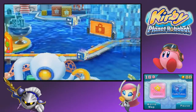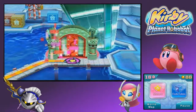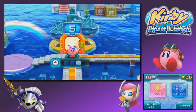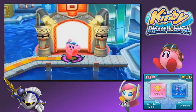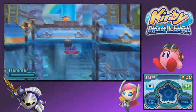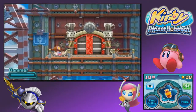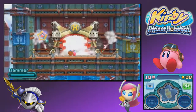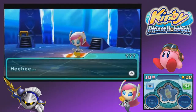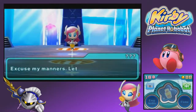Okay, open sesame. Yep, we got past the firewall. Here we are. Alright, onward. I'm going straight in with hammer. Let's do this. I didn't expect to see a native inhabitant all the way out here.